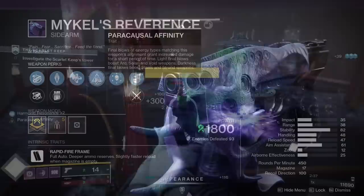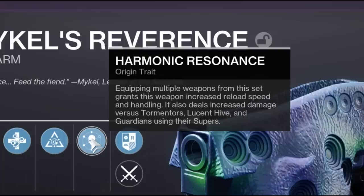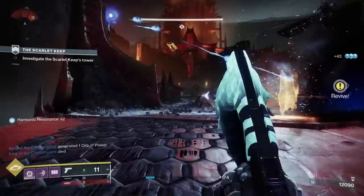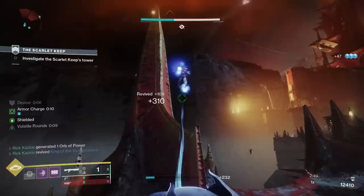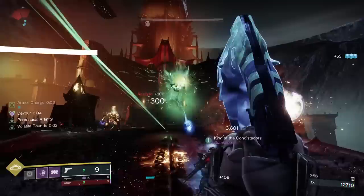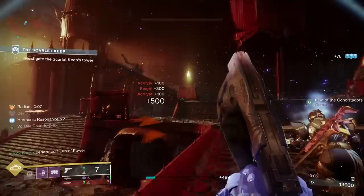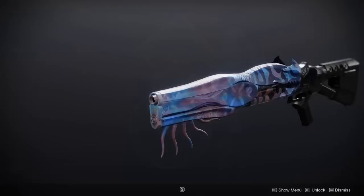Moving on, there's also the all-new raid exclusive origin trait: Harmonic Resonance. Equipping multiple weapons from this set grants this weapon increased reload speed and handling. It also deals increased damage versus tormentors, Lucent Hive, and guardians using their supers — so kind of like a discount version of Vorpal Weapon. Having a set bonus in Destiny is very interesting. You could get your reload speed up quite a bit by using all three weapons from this raid. And the increased damage against Lucent Hive doesn't seem too amazing on a sidearm, but in heavy and special weapons, if you're doing something like the Light Blade strike for a Grandmaster, that could actually matter quite a bit.